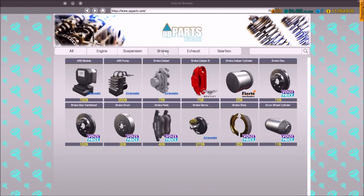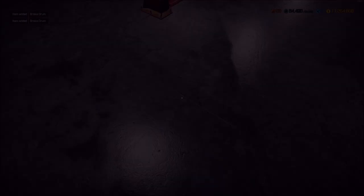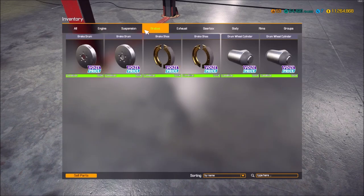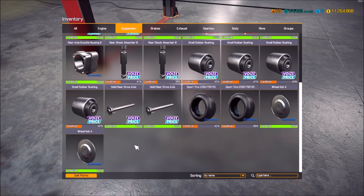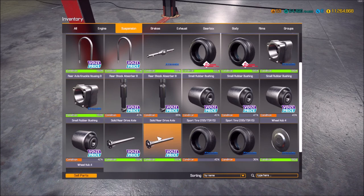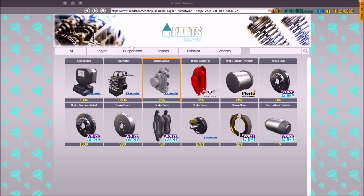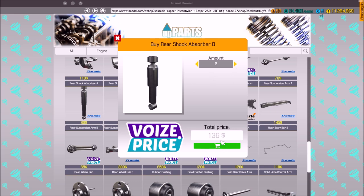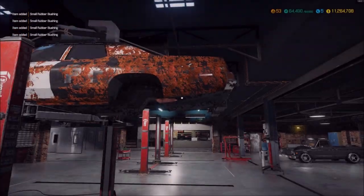Let's go into the shop. We need some drums — a couple of drums. For brakes I think we're good, and for the suspension we need some shocks and small bushings. I heard a couple of parts break but I don't see anything broken on here luckily. We'll go down here to the shocks, get a couple of shock absorbers, and for the small rubber bushings — and we should be golden.